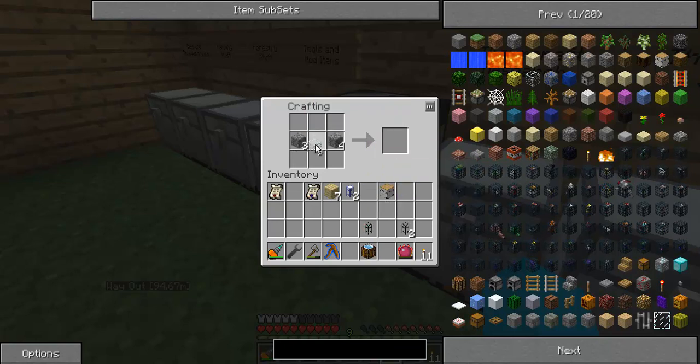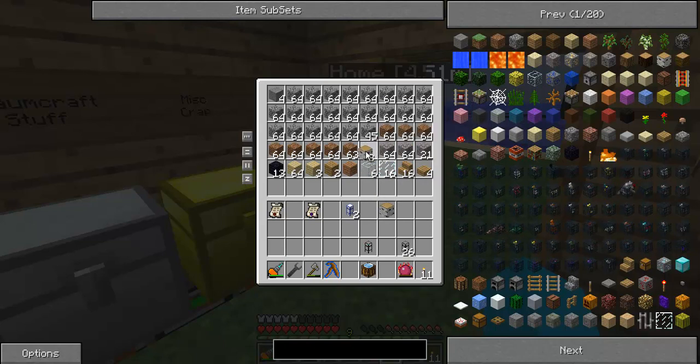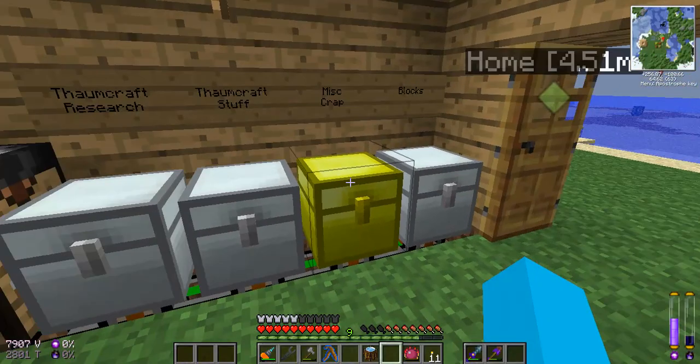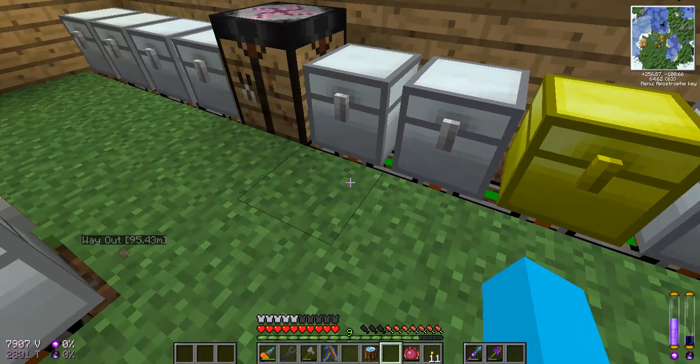Let's get some cobblestone pipes, and let's put the rest in there, apart from of course I want one of them and I want four of them, because that's exactly what they're going to be turning into. So join me down there when I've got everything sorted.